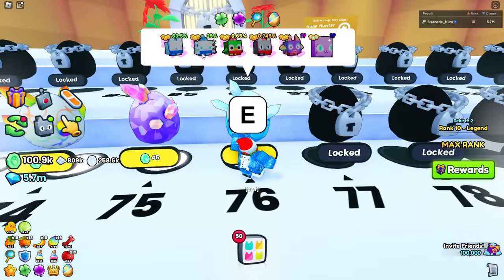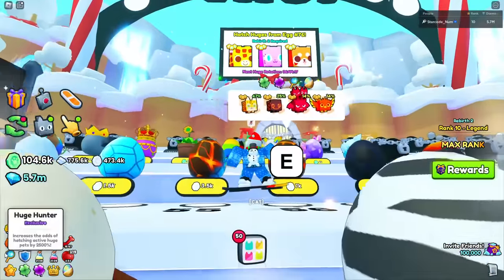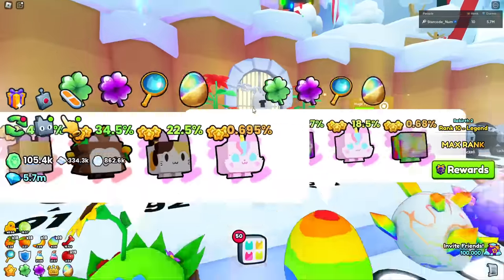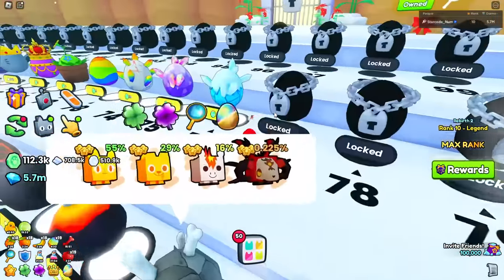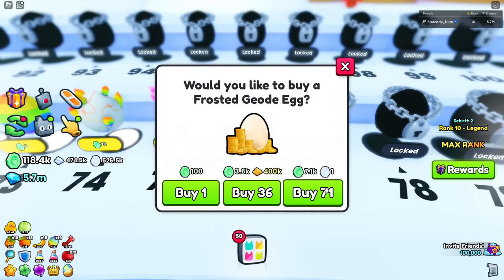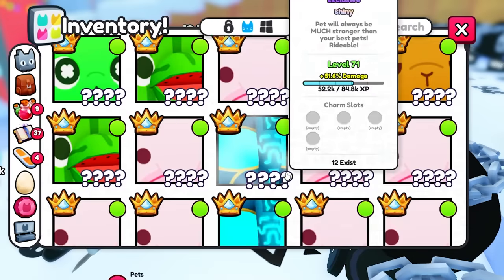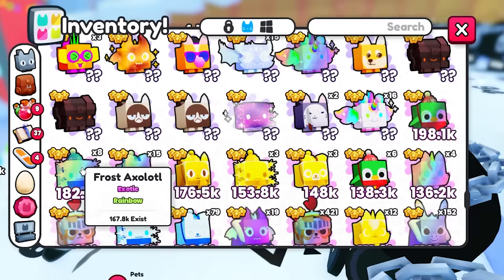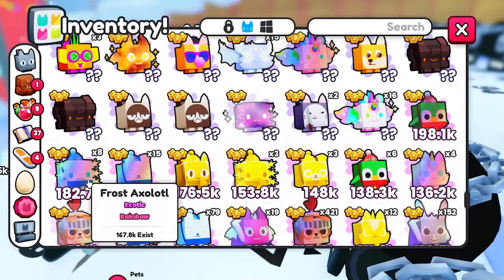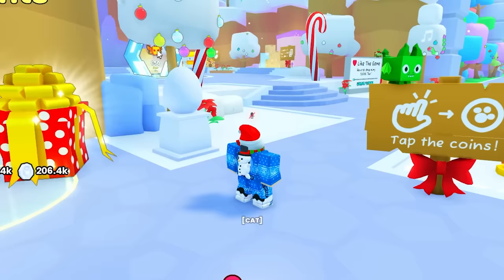Looks like every pet in this egg is a mythical. Fun fact - they did increase the chances of huge pets and I think they buffed all of the luck stuff. It's a lot easier to get huges now. Let's go ahead hatch some. We got a bunch of cool little pets and we're definitely doing a lot more damage. Oh my god, it's 180k for just the rainbow version - that is insanely good!